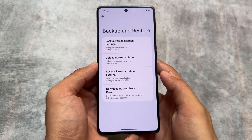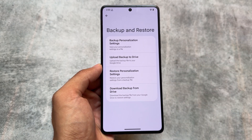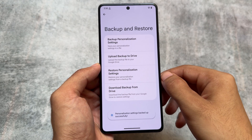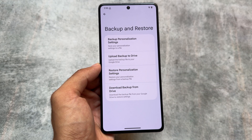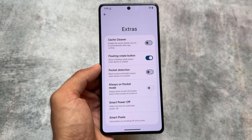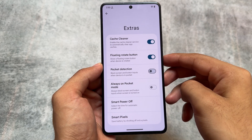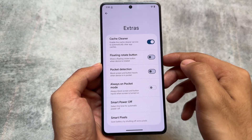Let me show you some of my favorite features personally. Backup and restore for personalization settings is one of my favorites, and I recommend this feature should be implemented in every custom ROM. You can take a backup of all the settings and customizations you've done — sometimes you just forget where a particular option was. Another great feature is the cache cleaner: you can enable the cache cleaner service to automatically clear app cache, which is very useful.